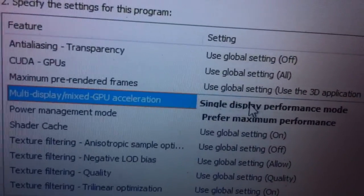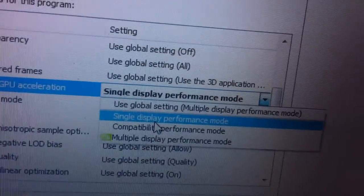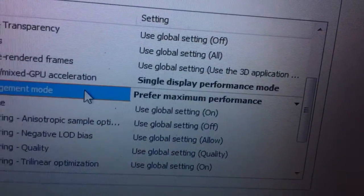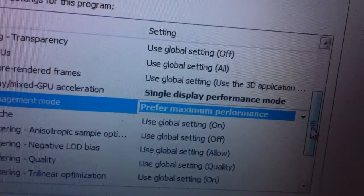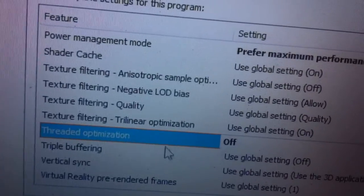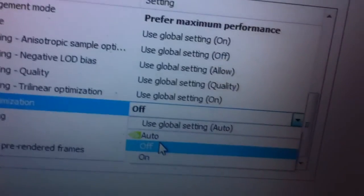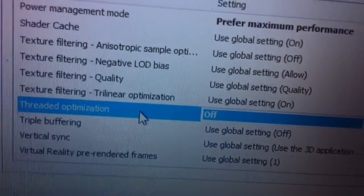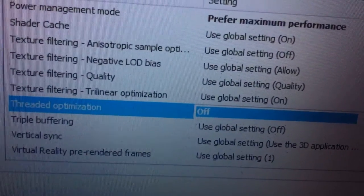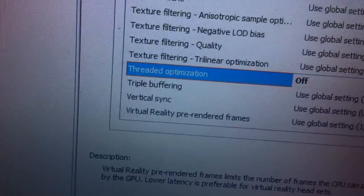Change the settings to Single Display if you have a single display, and set Power Management Mode to Prefer Maximum Performance — this is the most important setting. Also, turn off multi-CPU support, because Minecraft doesn't use two or more CPUs; it only uses one.